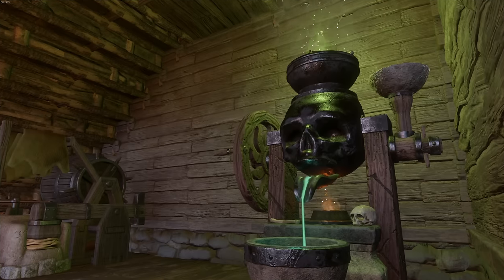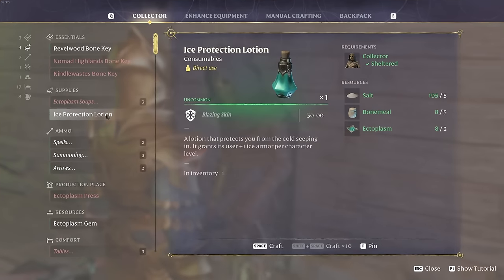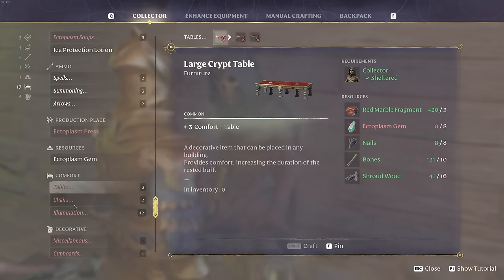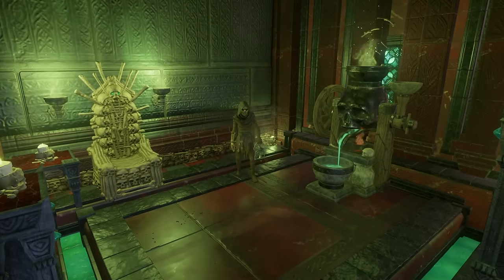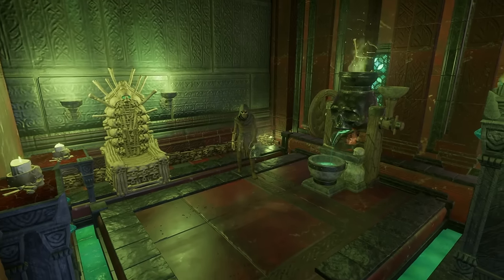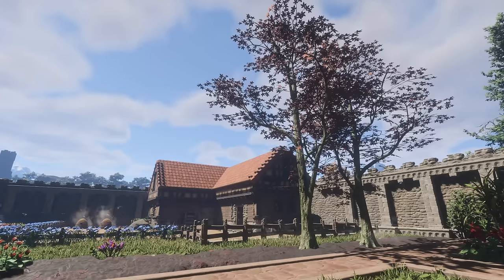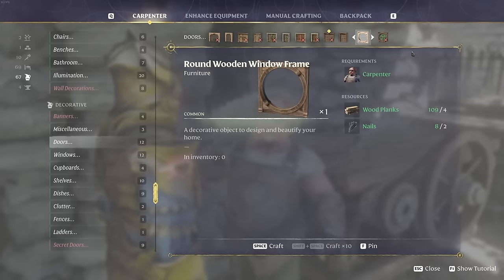Speaking of the creepy new crafter, the Collector has a new crafting station — the Ectoplasm Press — as well as a selection of items to craft, from foods to furniture. I'm sure we'll also see the items expanded on in the future, giving your base a necromancer vibe. But that doesn't need to be the case if it's not your style, as we also have a selection of new items for our bases such as new growable trees, plant pots, circular windows and doors, as well as random clutter and wall decorations.